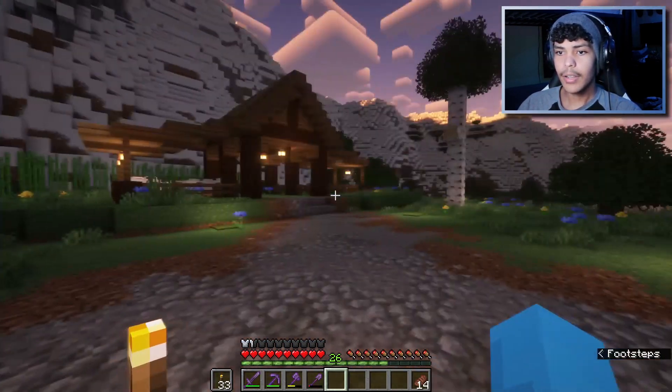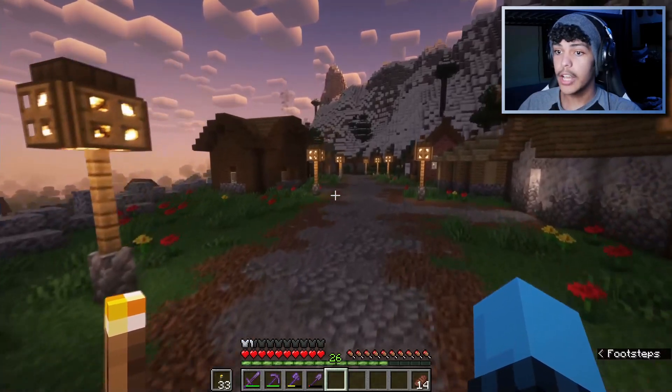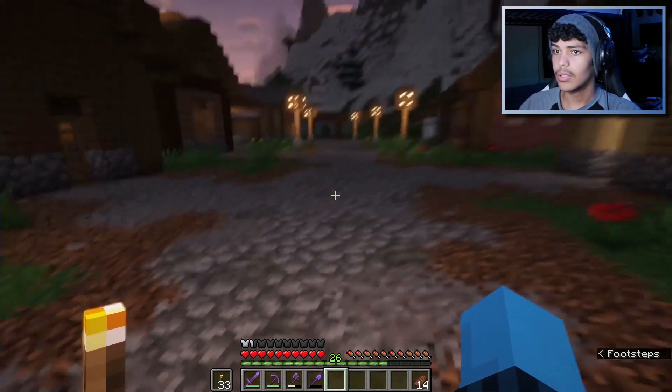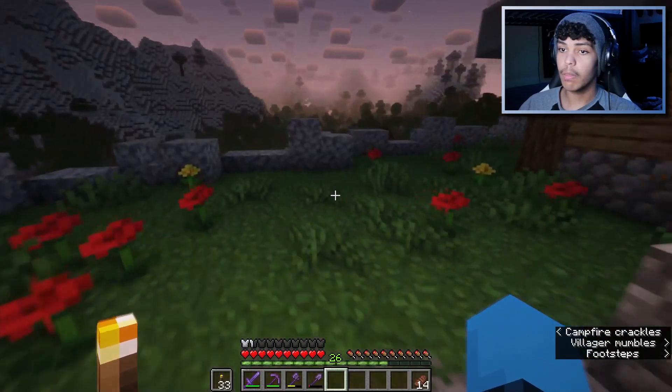I might have forgot to mention that last episode I wasn't using my shaders, because the shaders actually break Madoka — it made all the blueprint overlays go away. But I did finish the farms off camera. The iron farm is now working, we're going to go check on that in a second. The cactus farm was up and running, and the villagers produced a lot of new villagers, which is actually nice.